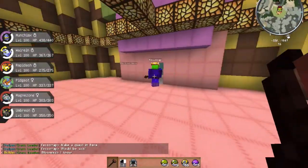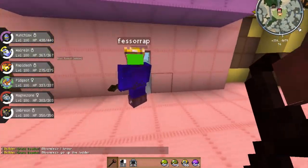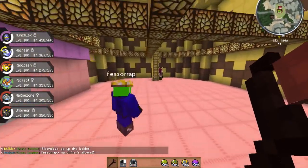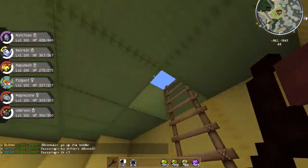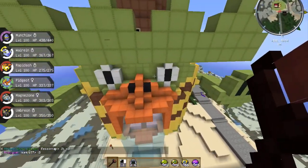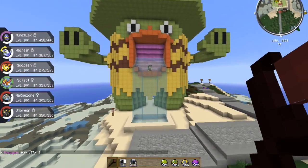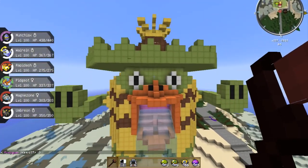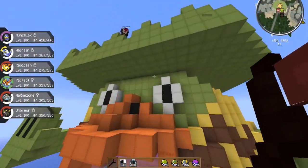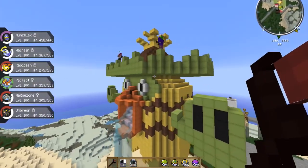A quest in here would be cool. Go up the ladder. Are you going to be the one to tell him he's won? Yeah, I got it all ready — typed out and everything, it's ready to go. The reason I'm flying around is because I'm in creative mode. Alright, here we go. You ready? Three. Two. One. Go.